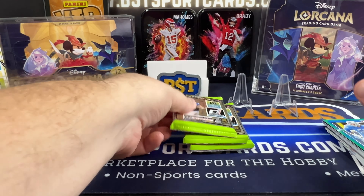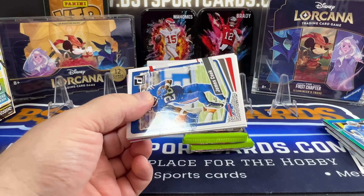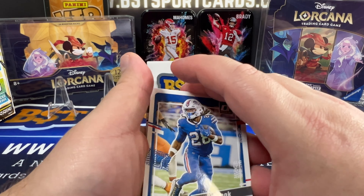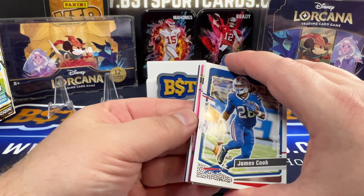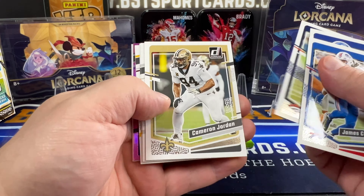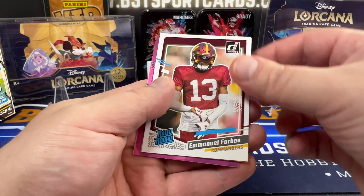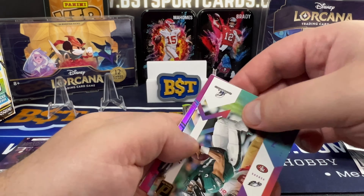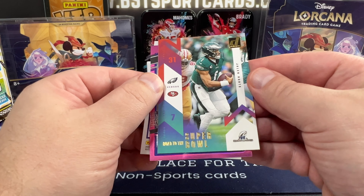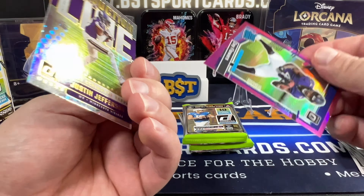That was kind of weird. It was backwards. Normally those aren't backwards like that. You get so much more out of these. I think we do have our auto on the back here. James Cook, Xavier McKinney, Judy, Jordan, Rucker, AJ Dillon, Emmanuel Forbes. We have Road to the Superbowl, Jalen Hurts, Zay Flowers, and Production Light. Backwards again. Zay Flowers, Pink Optic, and Production Light, Justin Jefferson.